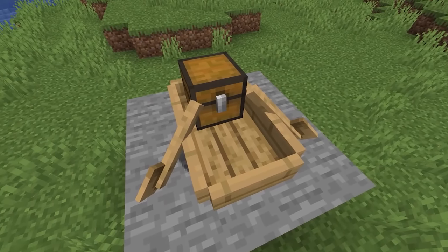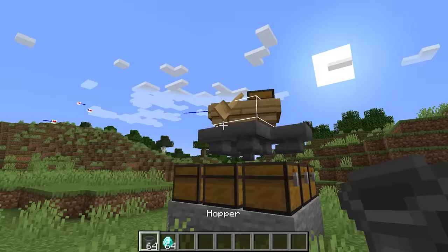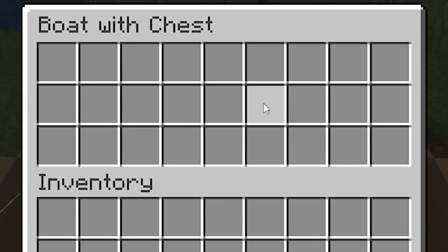The new chest boat is a lot bigger than a regular block as its hitbox spans up to nine blocks. This means you can place nine hoppers underneath the chest boat, allowing the player to transport items nine times faster than a regular chest.